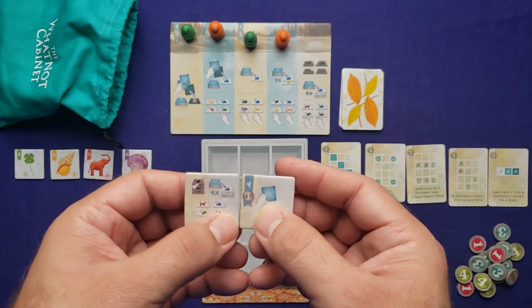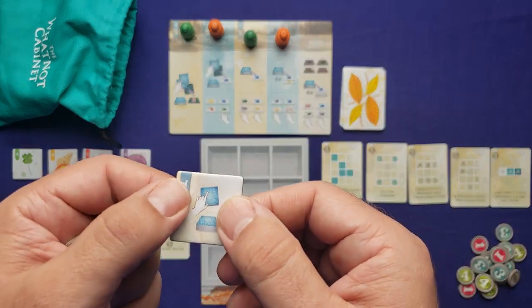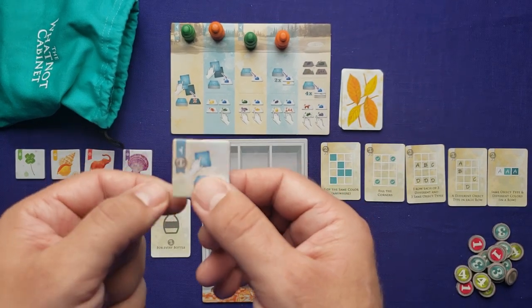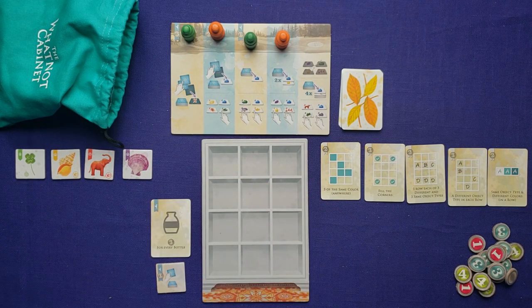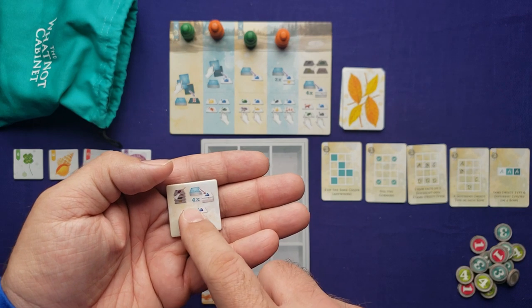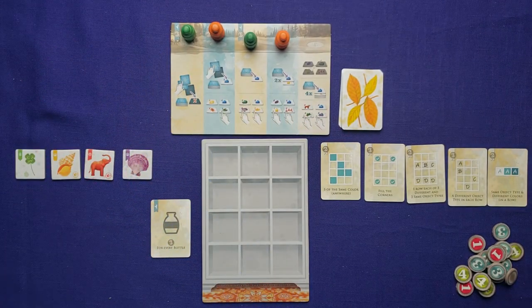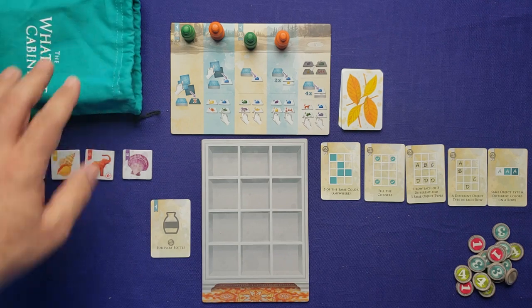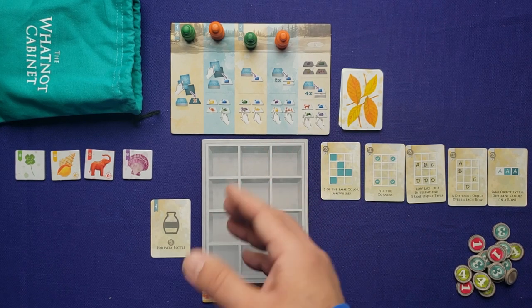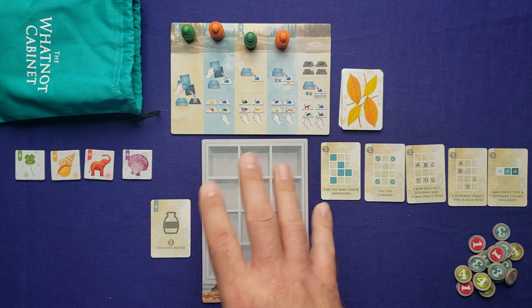Each time you take a tile, you take them one at a time and resolve them because some have special effects. One special tile: when you take it, you don't place it in your cabinet — it gets set aside, you draw a tile blindly from the bag and that's what you place. You do get one point at the end of the game for having that tile. Another special tile lets you sweep away all tiles in the offering, draw four new ones, and choose one. As for placing tiles: they must go into an empty space; if you take a special tile you must immediately use that action; and once placed, they can't be moved.